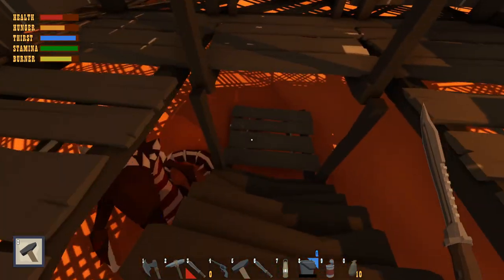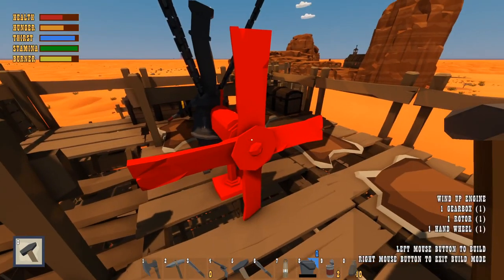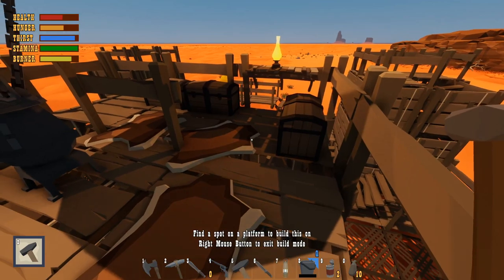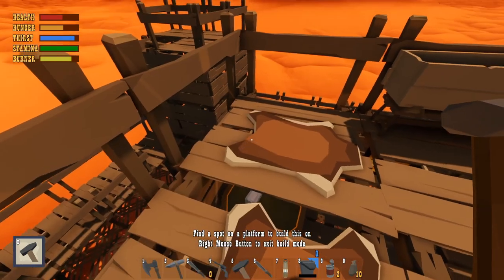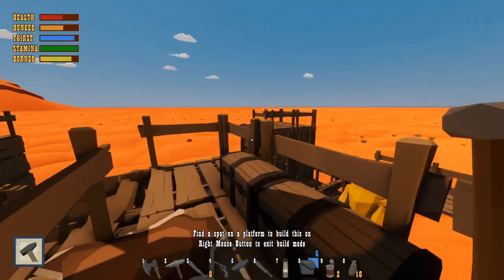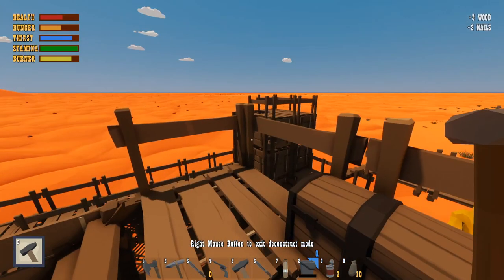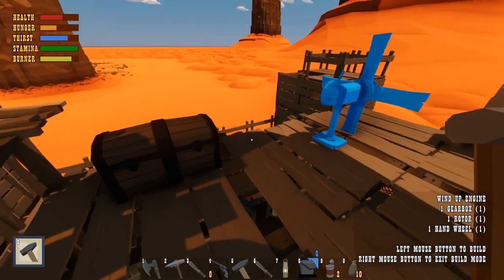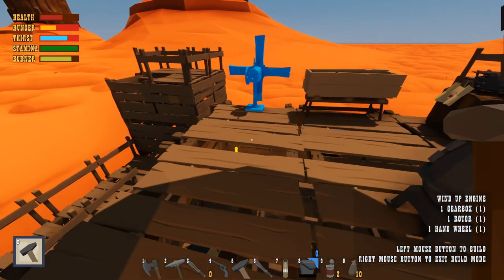Okay, let's build the wind-up engine. Does it matter which way we go with this? Find a spot on a platform to build this on — right mouse button, next bill. We're kind of tight up here actually, it's all red and we might need to move some stuff around. I'm gonna get rid of this — let's just open this up a little bit. I'm trying to rotate it — there is a rotate button. I wonder if it has to be going in the back direction of the ship — that would kind of make sense. I'll just throw it here.